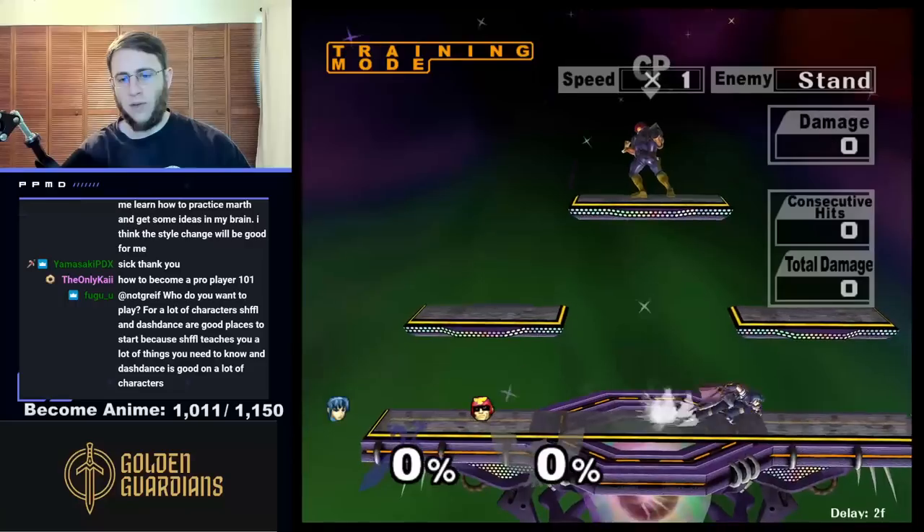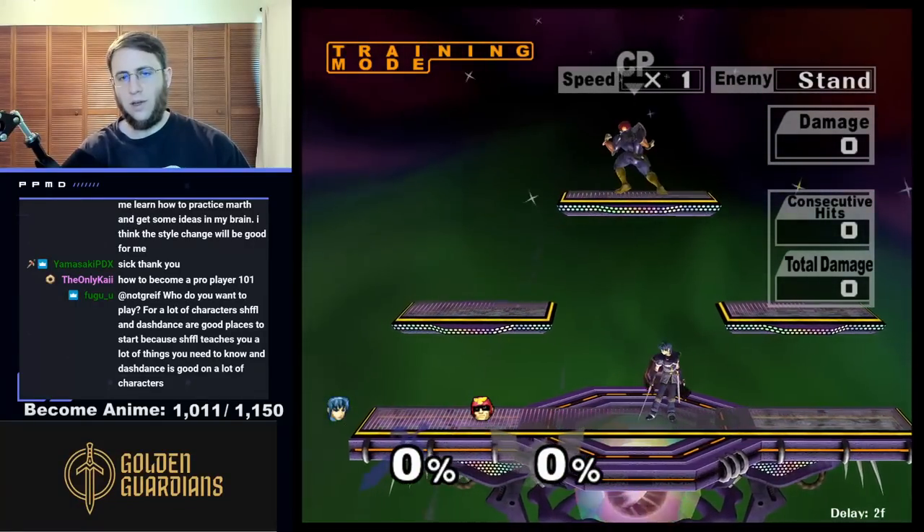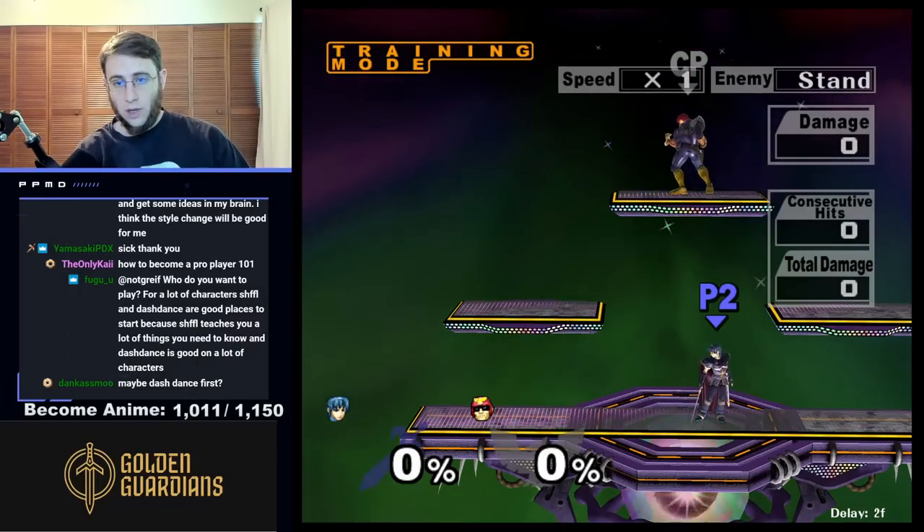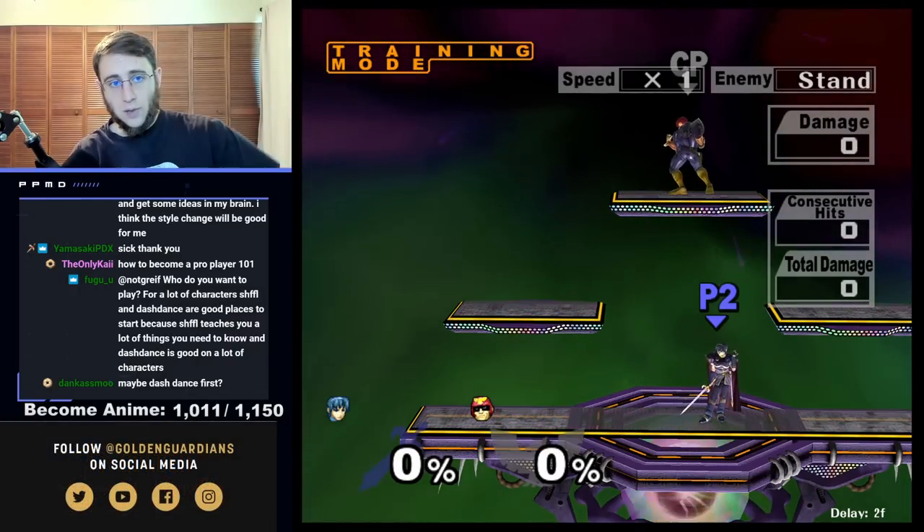So Marth, like pivot nairs, pivot grabs. Falco, short hop laser. That's all you want to start with. Peach, float cancel aerials. Puff, auto cancel back air.